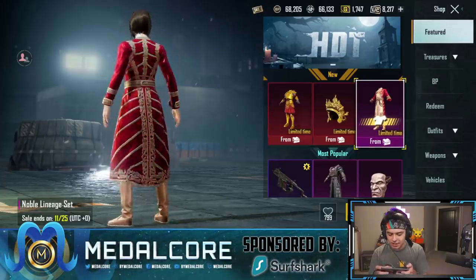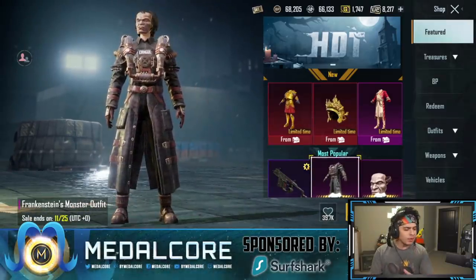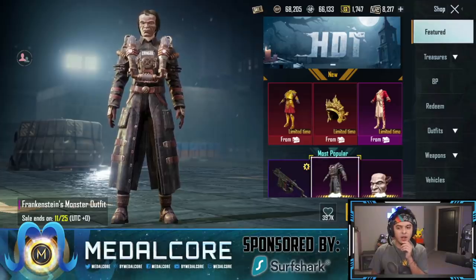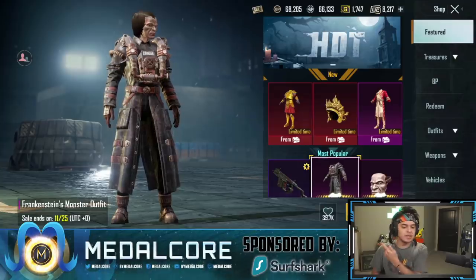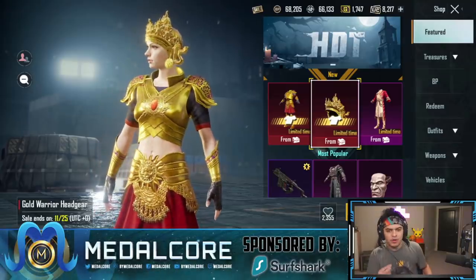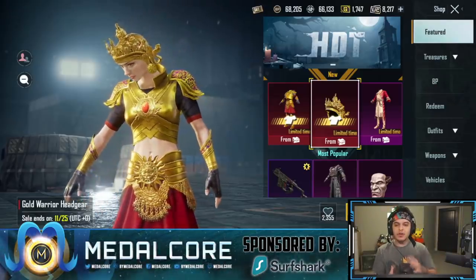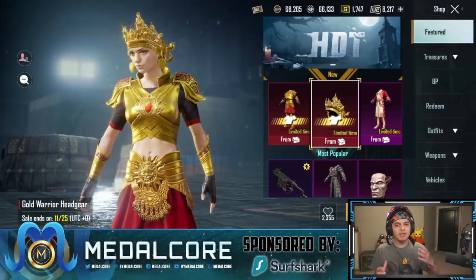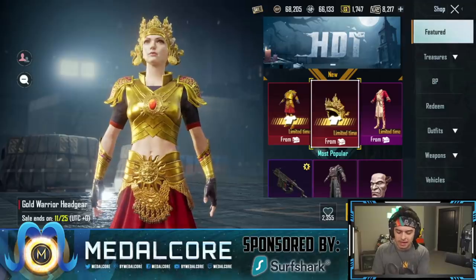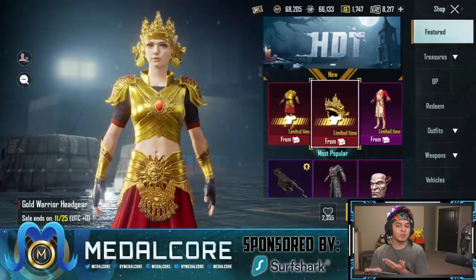I want to show you the outfits they have — this is the legendary outfit, and they have a really sick pan with it. One thing I'm curious about is they didn't really release a lot of Halloween skins. They had that big mythic stuff, but other than this and maybe a couple other things, they mostly rehashed old Halloween skins. This is the Frankenstein one, and then after this they straight up released the Gold Warrior set. We're in between seasons, about to have a new Metro Royale release, and I'd assume there would be Metro Royale themed skins, which would be super sick.